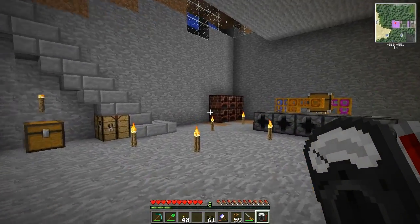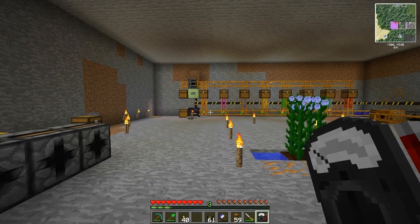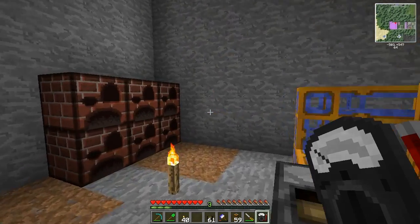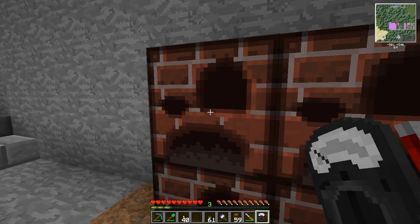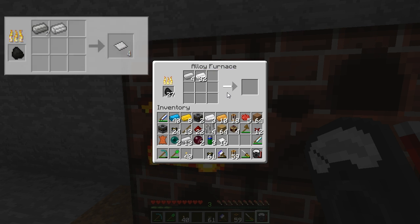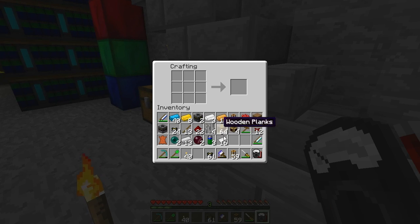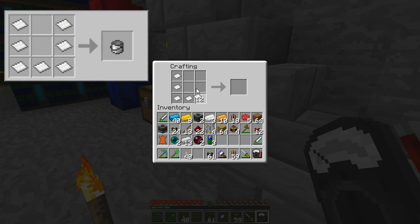Let's explain how to make paint and brushes. To make those, you'll need a new alloy called tin plate, made from iron and tin. With those tin plates you can form a shape to receive a paint can.